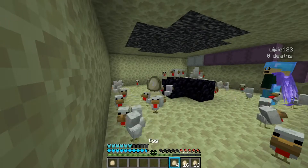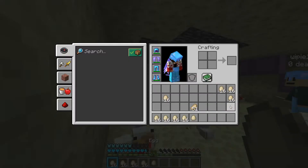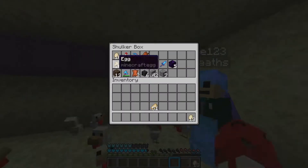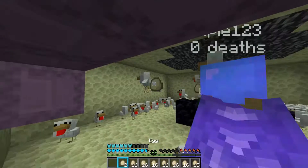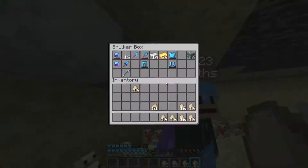Here you can see us throwing eggs to get all those chickens - we got a lot of chickens and a lot of eggs. After we got all those chickens, we placed the Wither and got all the Wither Roses. We did this two times to get even more Wither Roses and two beacons of course.